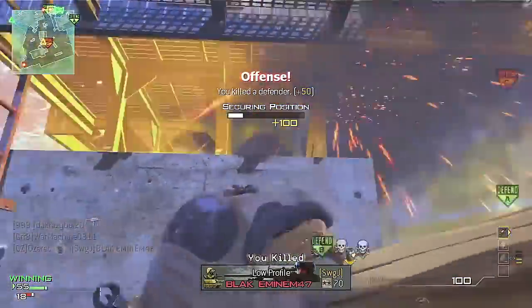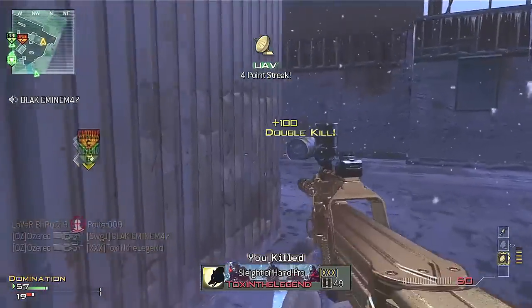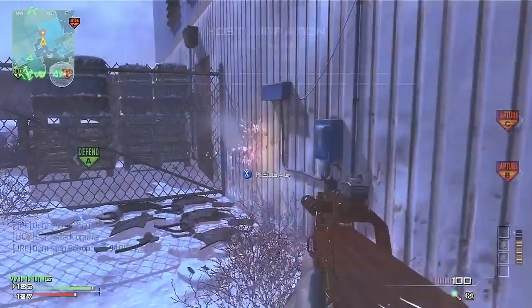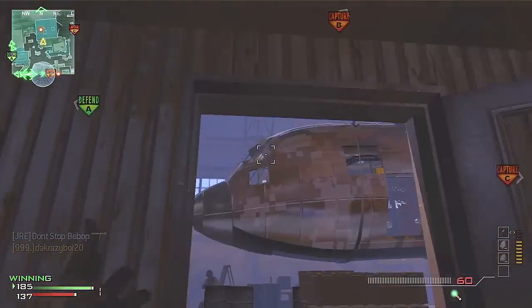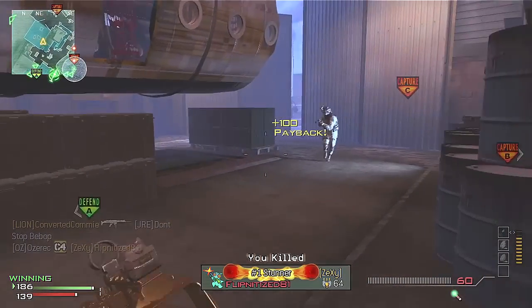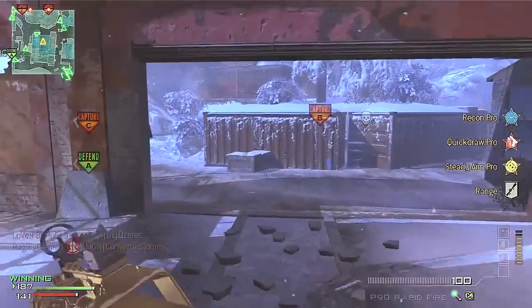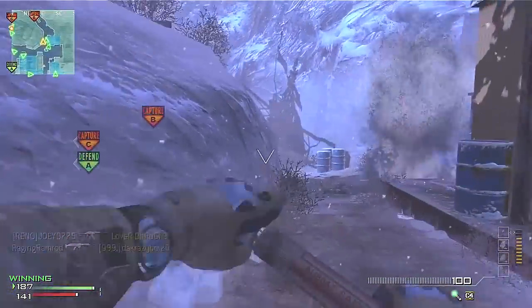For the first-tier perk I haven't decided which is better — Sleight of Hand or Recon. You'll notice in some clips I do get killed because I didn't have Sleight of Hand. The good thing about Recon is that even if you lose a one-on-one gunfight, if one bullet goes into the enemy he gets painted — and being painted gets him killed, which means no killstreaks for him anyway.